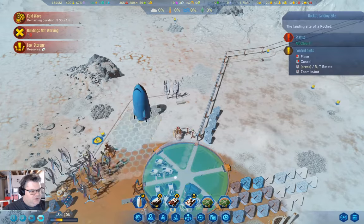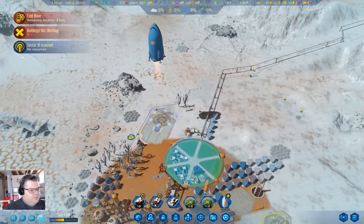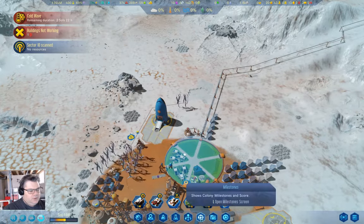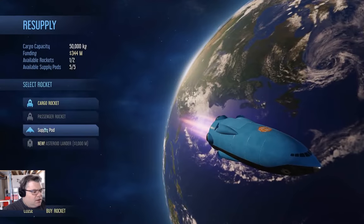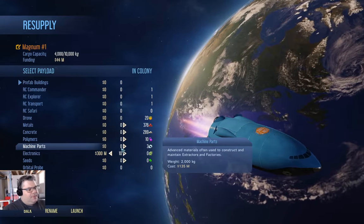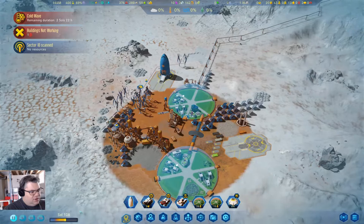Our rocket has arrived and can land there. We'll let the rocket finish landing and then I'll go back to Earth for a resupply. On Earth: a supply pod costs $150 million — I can get 10 of them. Launch that.